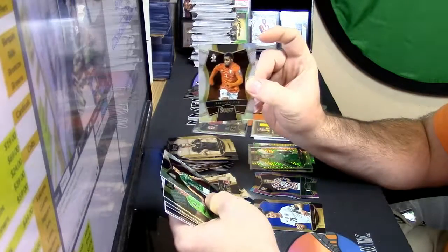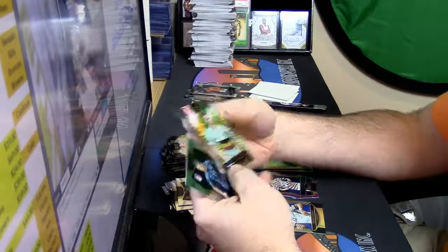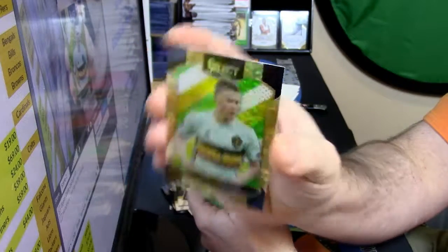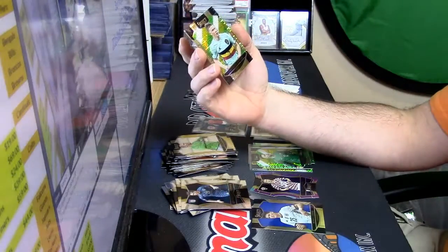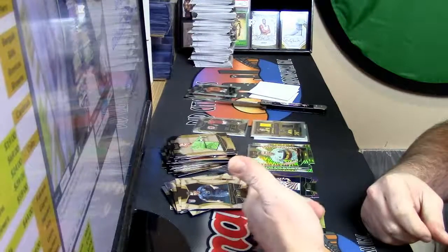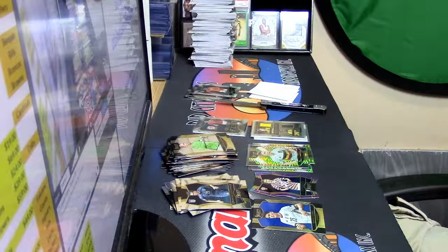Jermaine Lens - refractor. Kevin De Bruyne, midfielder for Belgium. And yep, they cracked you out - they gave you two memorabilia instead of an auto, and whatever that 'Select Few' thing is. Probably useful in box divisionals or pack wars stuff, but a full case has like 24 left in it.